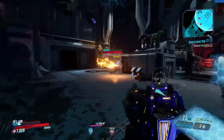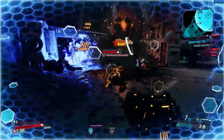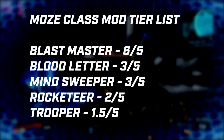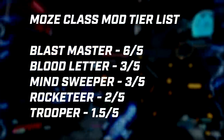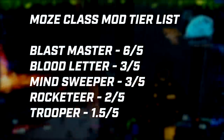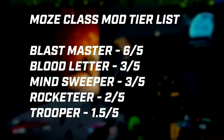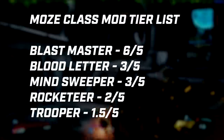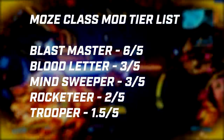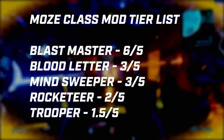If the mech gets buffed then of course Trooper will be made a lot stronger, but that must be something on Gearbox's list to change. Just to go over them best to worst: Blastmaster is the strongest. Bloodletter and Minesweeper are joint at 3 out of 5 — it really depends on what you're doing. Rocketeer is a 2 out of 5, could rise to a 3 or 4 if the mech is improved. And Trooper is the lowest at 1.5 out of 5.